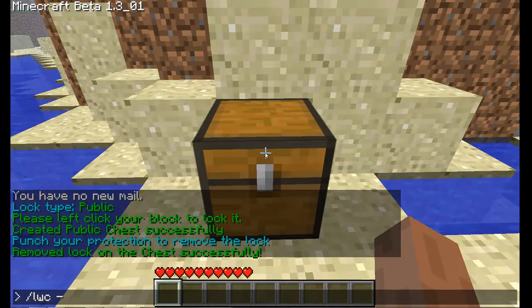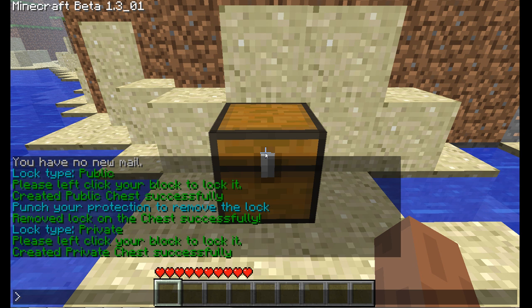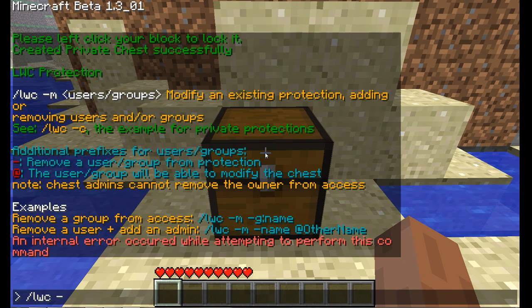Secondly, we have LWC private. If I click on the chest it will lock it. Now this is a private chest that only I can access, or people I define. If I do LWC -m, it shows me how I can add people to the group — I can add or remove groups or add other players. I'm going to remove the protection on that chest.